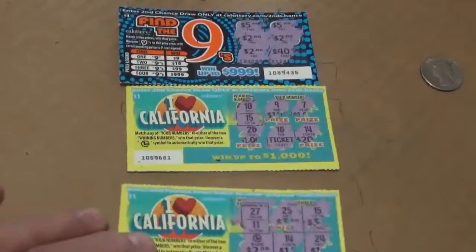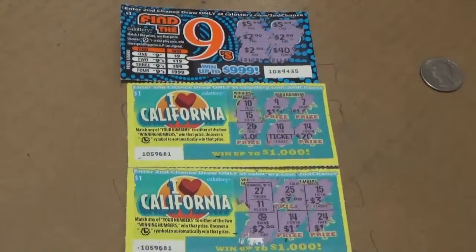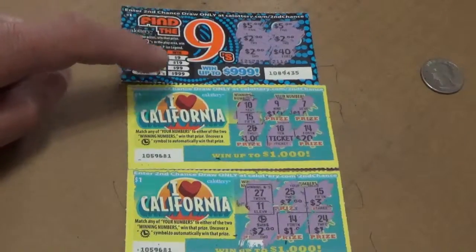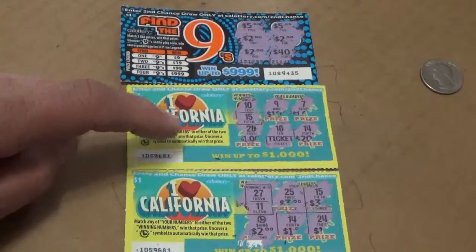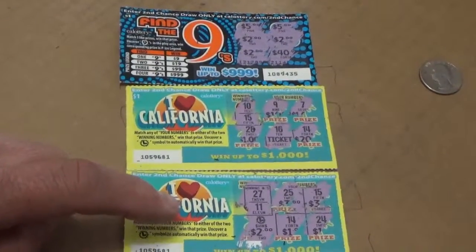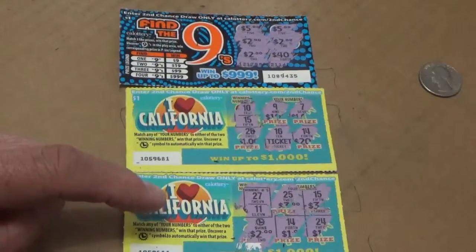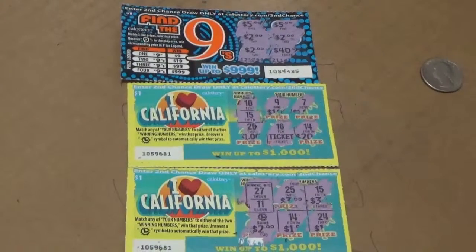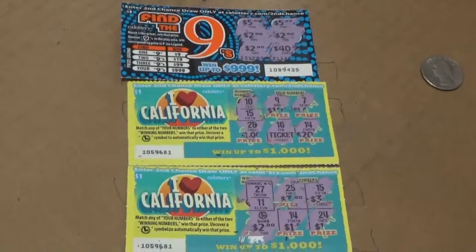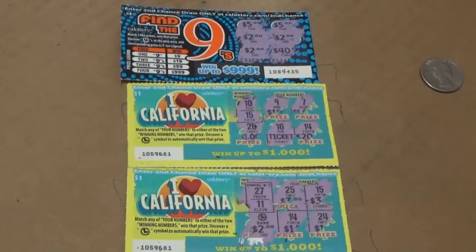So we do have three tickets — one is sort of a push, the other one won two dollars, and this is our two dollars. So we got back five dollars out of ten. 50% goes to the school, and that's about exactly what we gave them — so you're welcome, California schools. Look for more lotto winners. Thanks for watching!